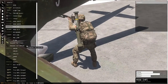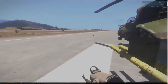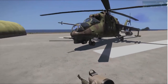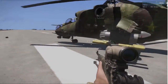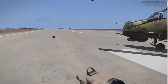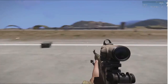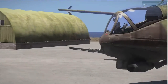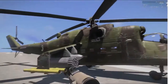That code is a function that's built into ARMA 3, so you don't have to download anything to get this arsenal to work on the objects in your game. Just take that code, copy and paste it from the description below into your object's initialization box, and it will become a virtual arsenal.